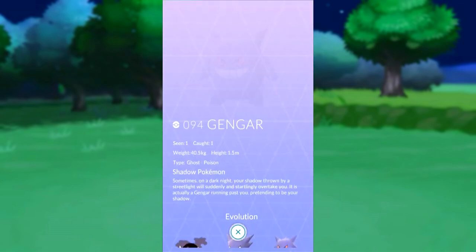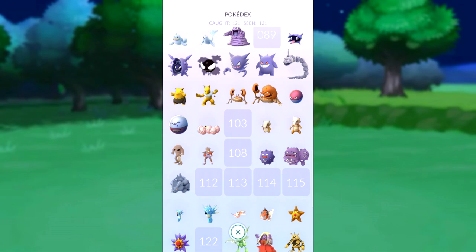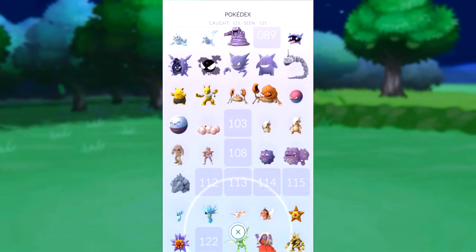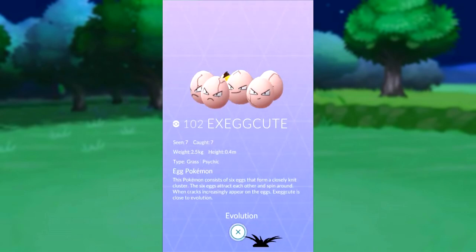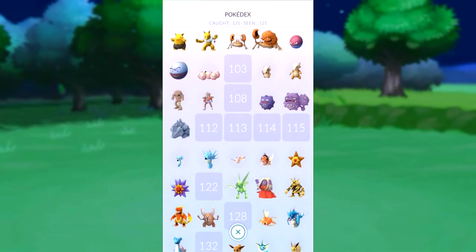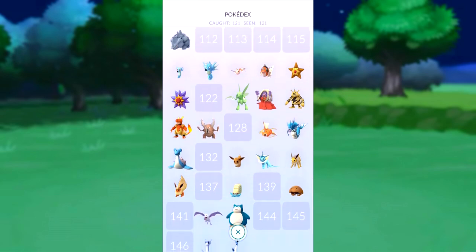I've got the Gengar — I actually managed to find the Gengar, which is really cool. I found it when the footsteps were actually working as well. I've got the Onix, which again I managed to find — I've seen one and caught one. I've only got one more Exeggcute to get Exeggutor. I've got the Hitmonchan, Hitmonlee, the Weezing. I've got the Scyther, Jynx, Electabuzz, Magmar, Pinsir. Tauros is number 128, so obviously I can't get that one.